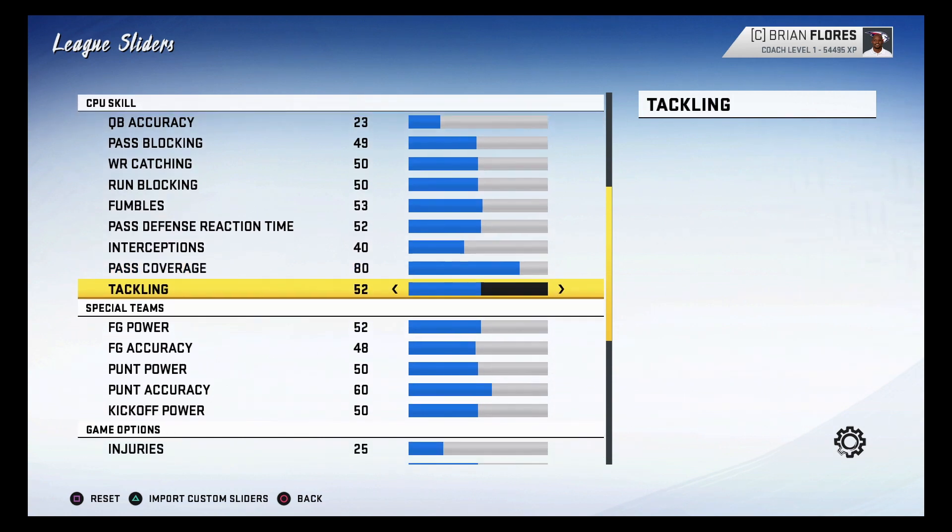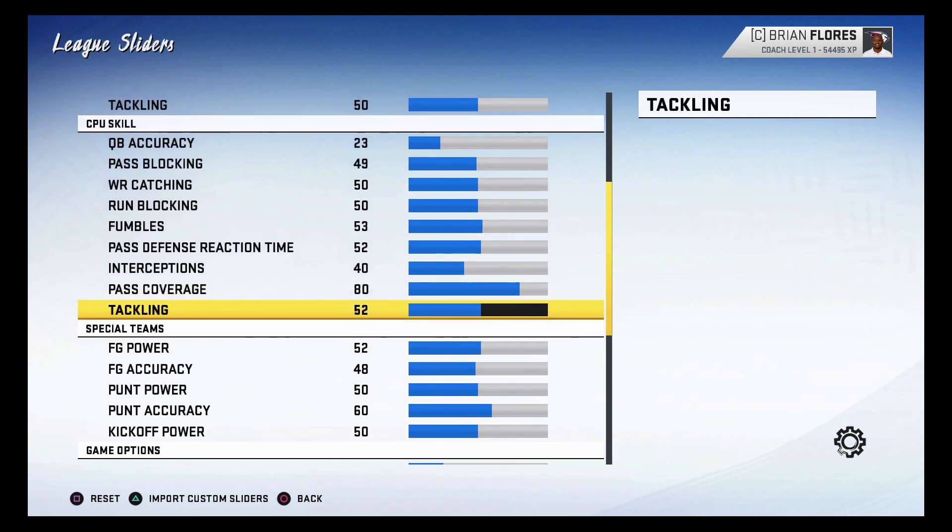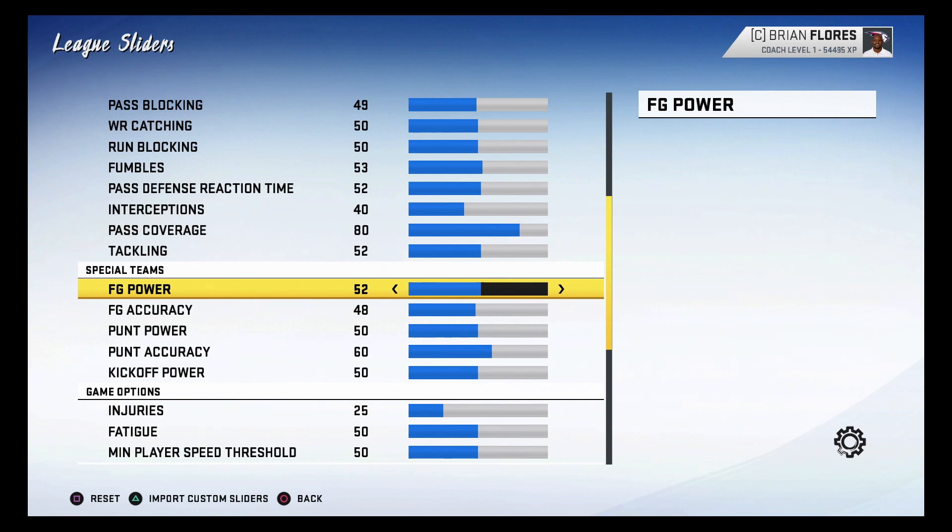Tackling I boosted up to 52. With the patch messing up juking, it seems like they also increased broken tackles — so I needed to compensate. At 52 you'll still see guys missing tackles, but not as much as at default where players were breaking almost three tackles a play. Setting it at 52 calmed that issue down. That covers the CPU player skills section.